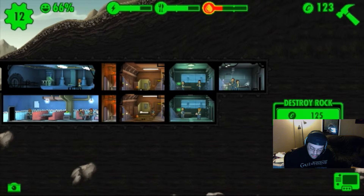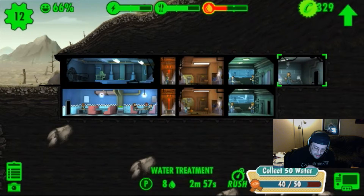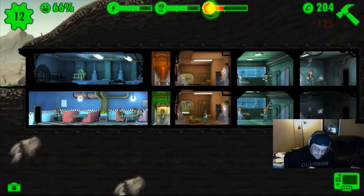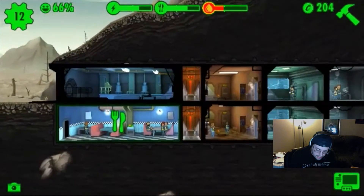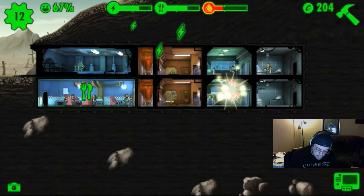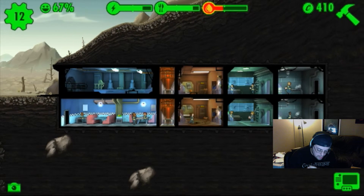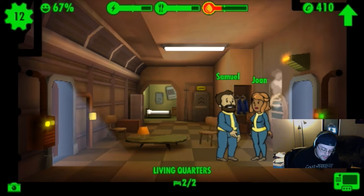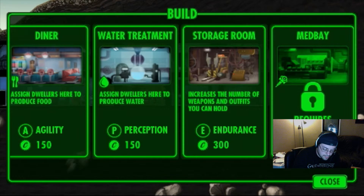Destroy rock. Oh I see — when we go... give me some. Yes! Whoa, that put us up enough for a storage room, but we need a water room so we're going to water treatment — build it, stick it right underneath that other water treatment. I think you can reorder these. Let's take these people not doing anything. There we go, we're working on it guys. I put them both in the living quarters. Oh, we gotta level up! I do have enough for a storage room — let's do it.